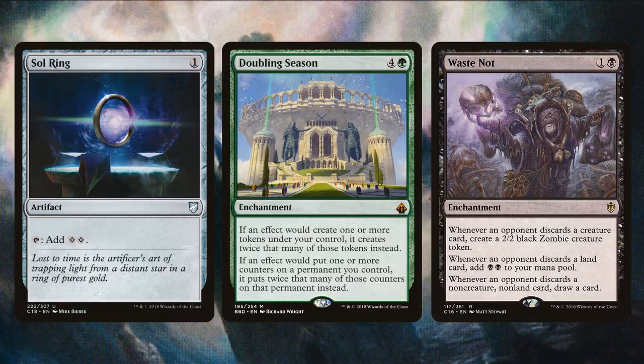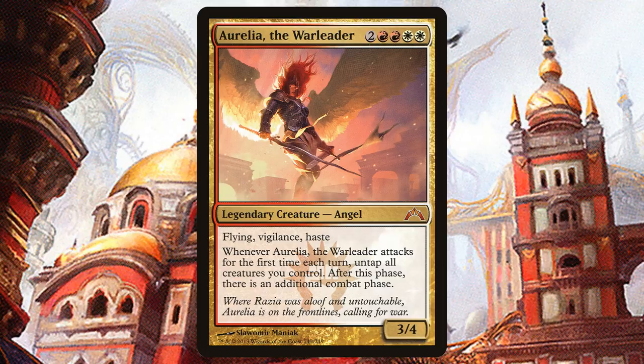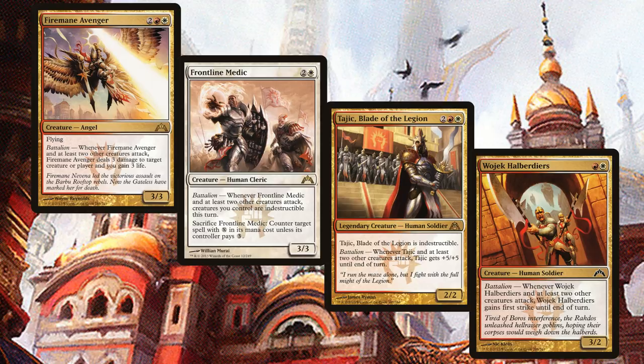Let's move on to creatures not already mentioned. Most of them are smaller creatures that we can buff with the Mentor mechanic, but others just have so much value I had to include them. Creatures like Aurelia the Warleader — what's better than one Mentor trigger a turn? Two Mentor triggers a turn. Let's be honest, you knew this was going to be an aggressive deck; we're Boros after all. Boros Reckoner to redirect damage to whatever we want. Bruse Tarl to give a creature double strike and lifelink until end of turn every turn. Fire Mane Avenger, Frontline Medic, Tajic Blade of the Legion, and Wojek Halberdiers for the Battalion triggers. The Avenger to deal 3 damage to target creature or player and gain you 3 life. The Medic to give your creatures indestructible and possibly counter a spell. Tajic pumps himself, and the Halberdiers gain first strike.